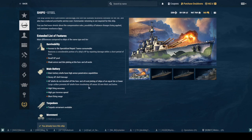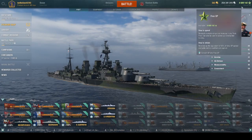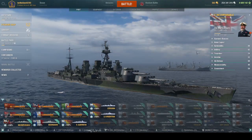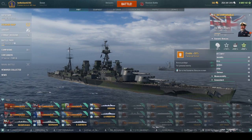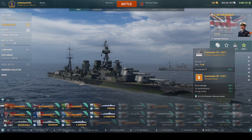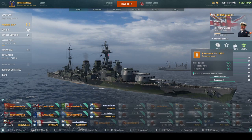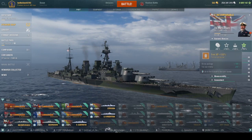The large caliber shells prevent ricochet off 35 millimeter armor and below, so most ships — especially cruisers — you'll just go right through and chunk them. The economic boosts are 50% to credits, 105% to ship XP, and 115% to commander XP.